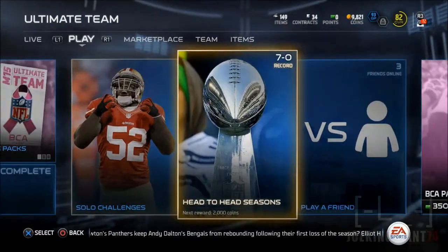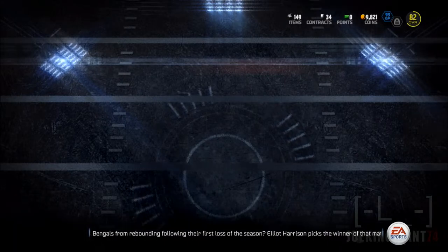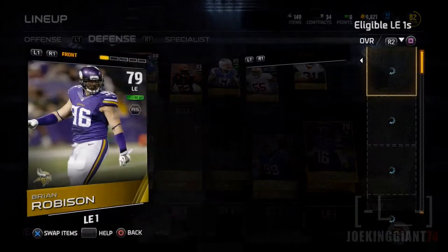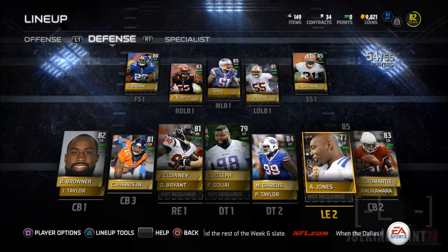Do you think there's somebody else better? I don't know, but I believe Demontre Moore is pretty much built with stats at 85 overall. It's incredible, especially since he's not even an elite. Elite players usually go for that high, and Demontre Moore over here is a gold and he's 85 overall, showing incredible improvement for my team.